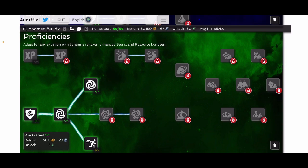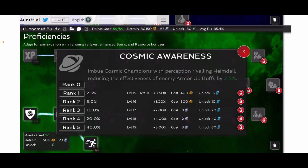The cosmic one there in the middle — that one I think is pretty much useful for reducing any effective armor up buffs. Yeah, this is basically completely useless.